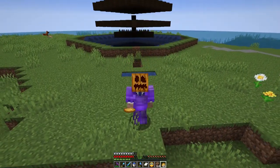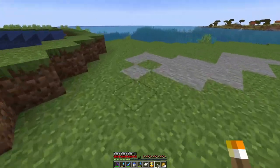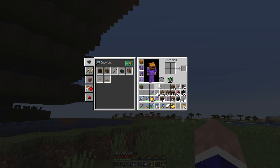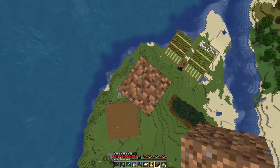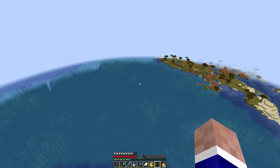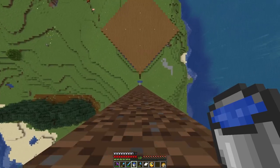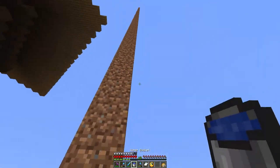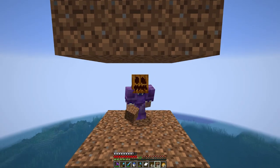Now that we've got this creeper farm finished, we need to light up the island to make sure this thing works perfectly. Now all we need to do is get up to the AFK spot. And there we go. It's now time to go AFK to get all of the gunpowder we need to start flying.